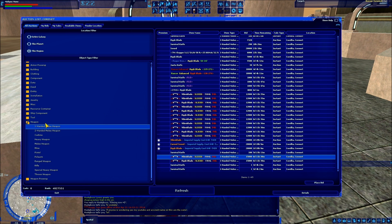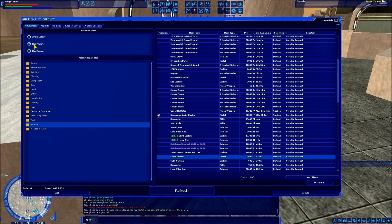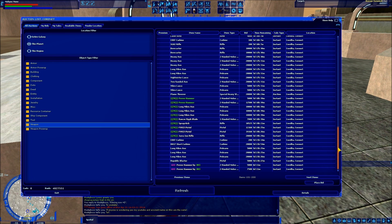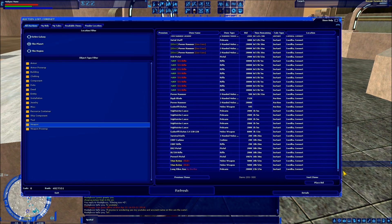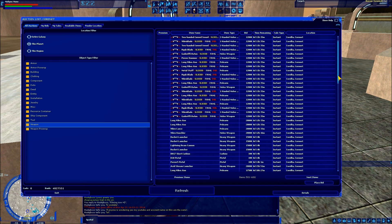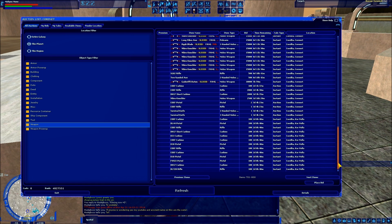Now let's say we can't find what we're looking for in this region. We would have to expand it to 'this planet,' and now you're going to get things being sold in any city on Corellia. I'm in Coronet, which probably wasn't the greatest idea for this video, because Coronet is the game's largest trade hub — it's the largest city and center of the galaxy map. The three major hubs you're going to find in this game are Coronet on Corellia, Theed on Naboo, and Mos Eisley on Tatooine. But Coronet definitely blows the other two away as far as trade hub.